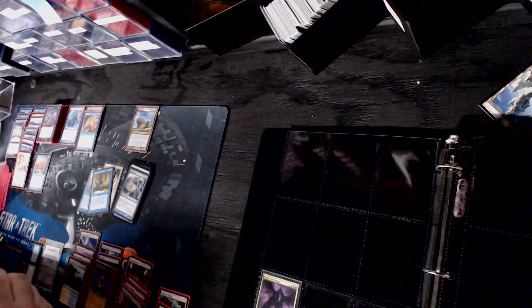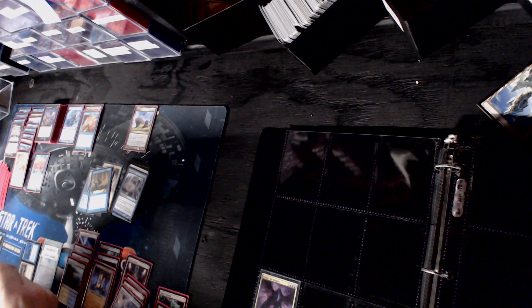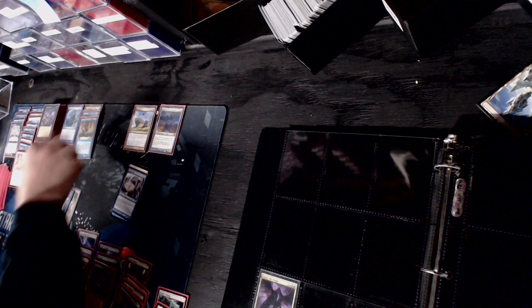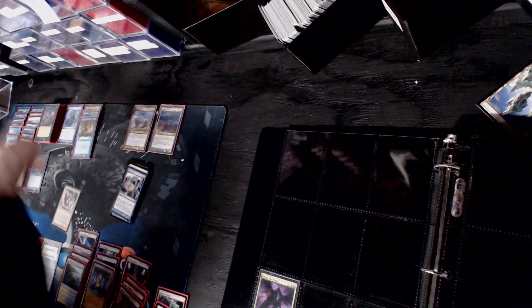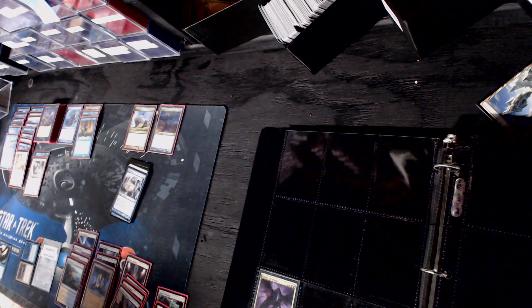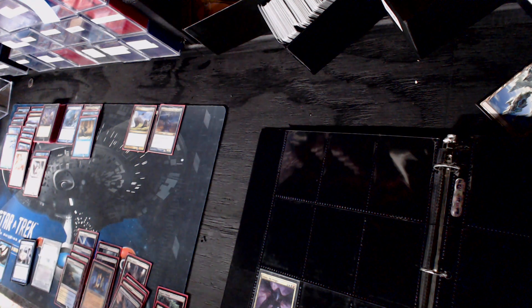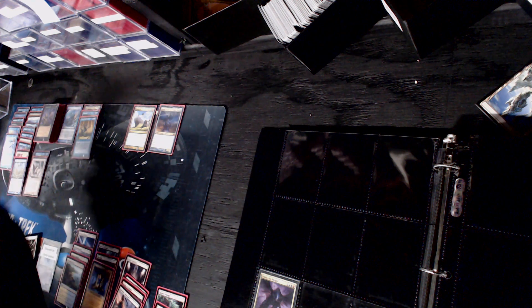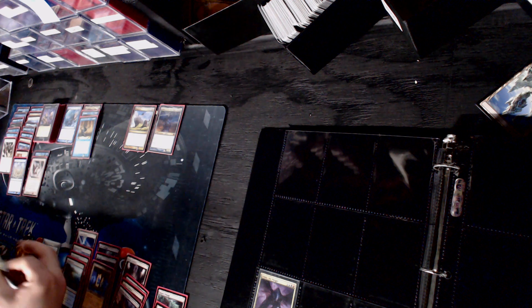That's an eight-drop. So Wrath of Marit Lage is in. Sleight of Mind is in. Hydroblast is in. Order of the Sacred Torch - do we care about things like changing land types? I have Boomerang in because we like that redundancy even if it is sorcery speed. Reciprocate is quasi-decent removal. Mind Spring is our card draw - it is a rare. Let's get up and do this properly.